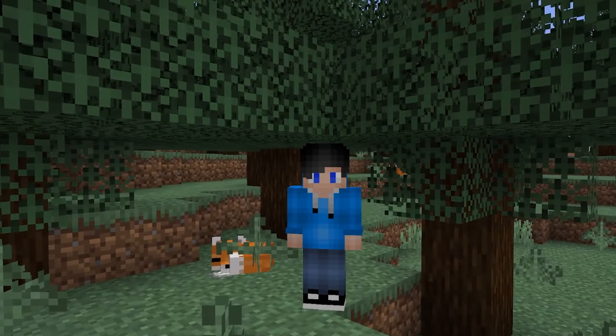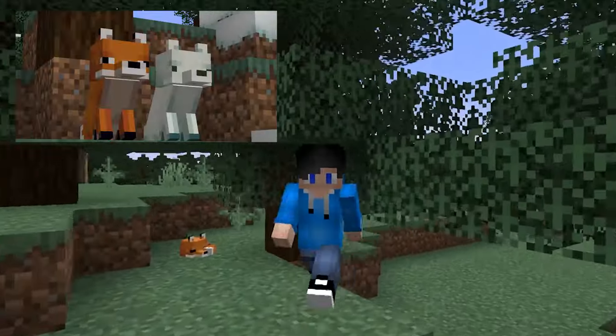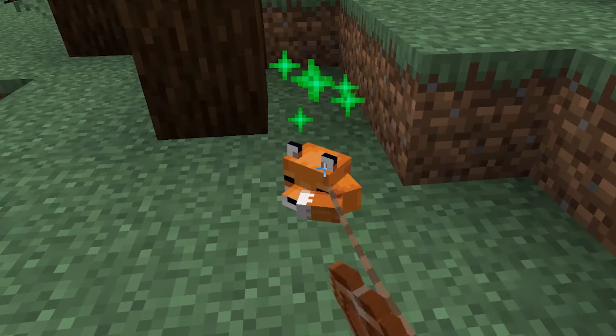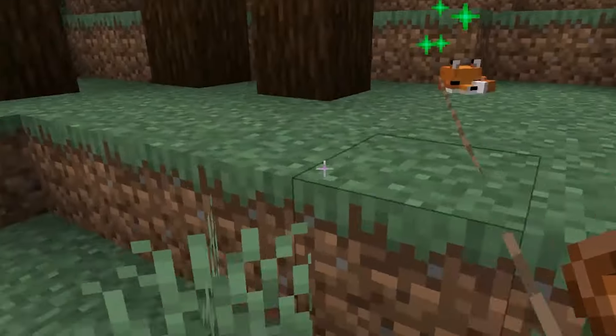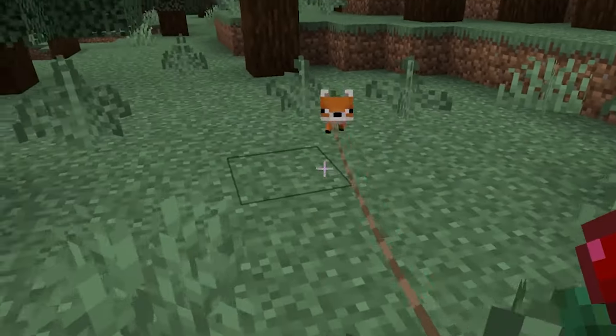Number 9: Foxes. They're a very cute animal in Minecraft. They come in two variants: either the red fox, which I like the best, or the snowy white fox, which you can find in the snow taiga biome. You can find the red fox in the normal taiga biome. They can hold things in their mouth. Taming them, though, is a real pain.